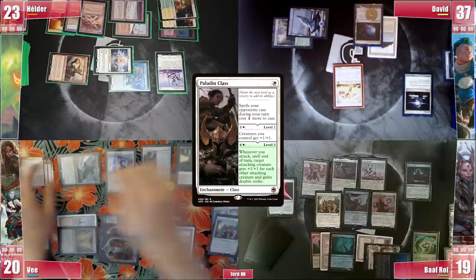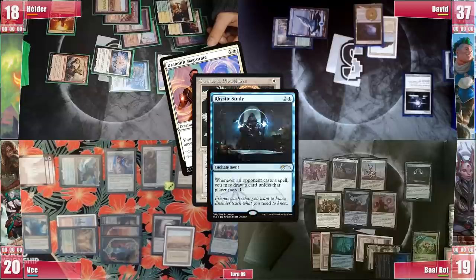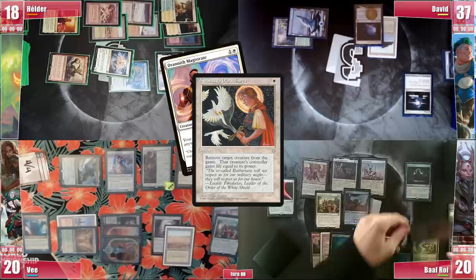Elder doesn't block, but David does throw the Ascendant under the bus — I mean the boar. V passes and on his end step Elder casts a Swords to Plowshares on Baal's Drannith, paying 2 due to Paladin Class and triggering Rhystic and Sentinel, only being able to pay for one of those triggers. Baal draws and gains 1 life.